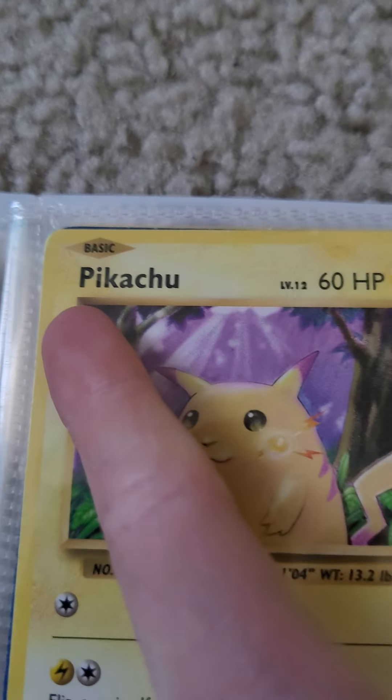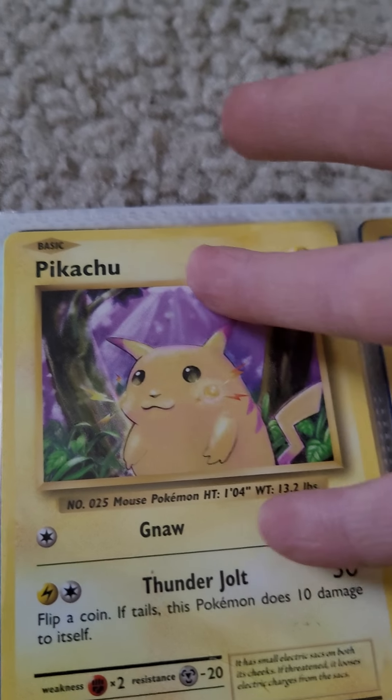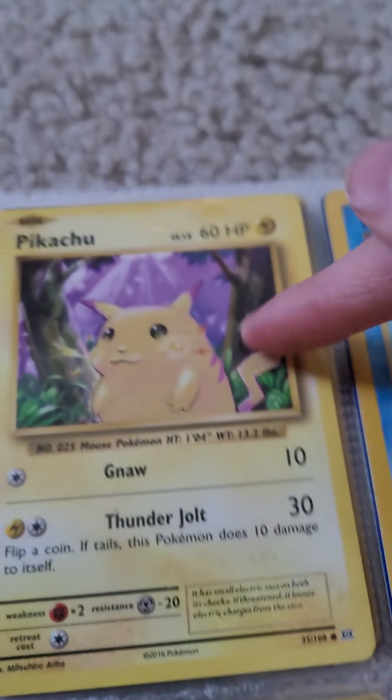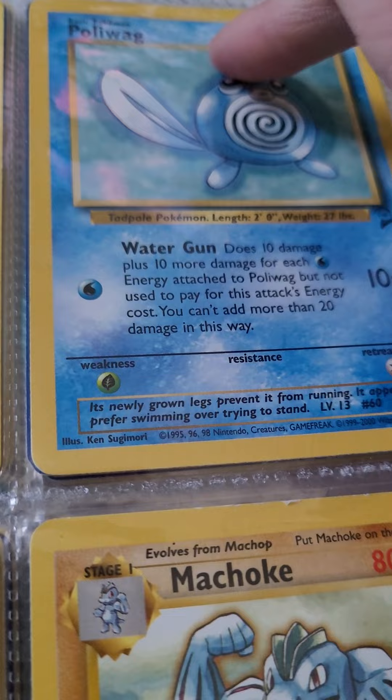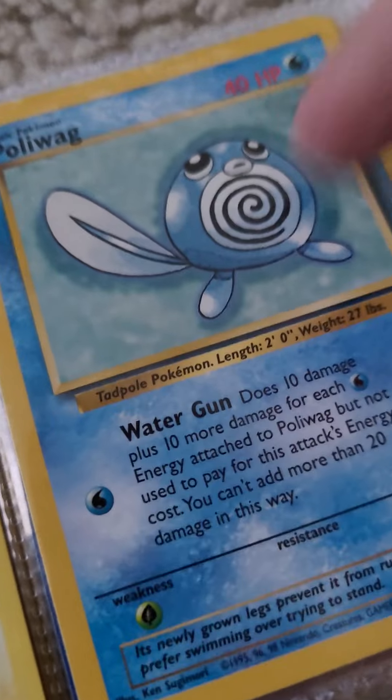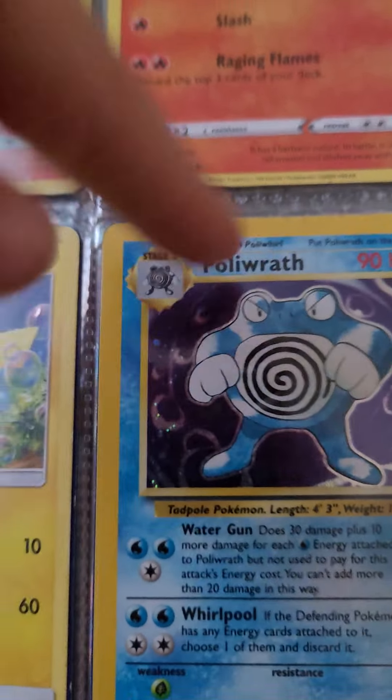And then we have Pikachu — this is my dad's favorite Pikachu. He's a whole big fan of old school. So we have Pikachu, Pikachu. And then we have Poliwag — what's this guy's name? Is this Poliwhirl? No, this is Poliwhirl? I don't know — who's Poliwhirl? Is this Poliwhirl? I don't know what this guy's name is. This is Poliwhirl, right? Tell me in the comments — is this Poliwhirl?